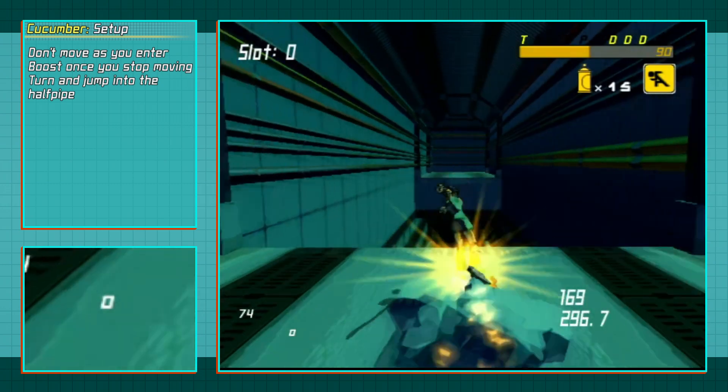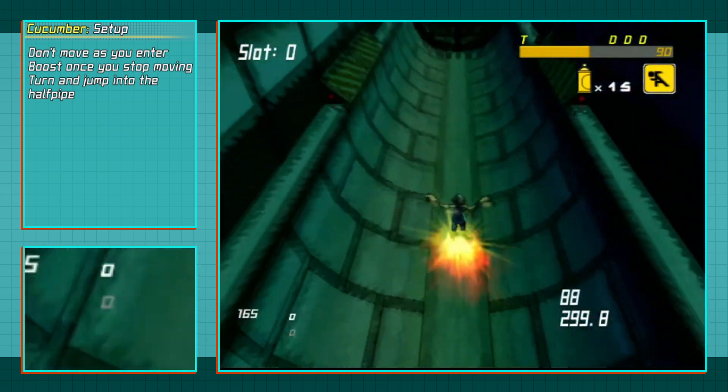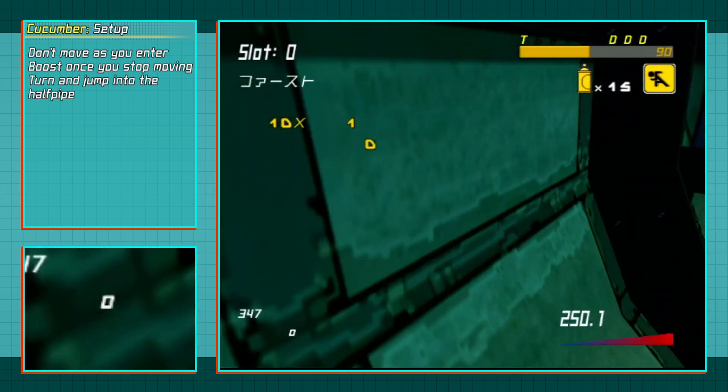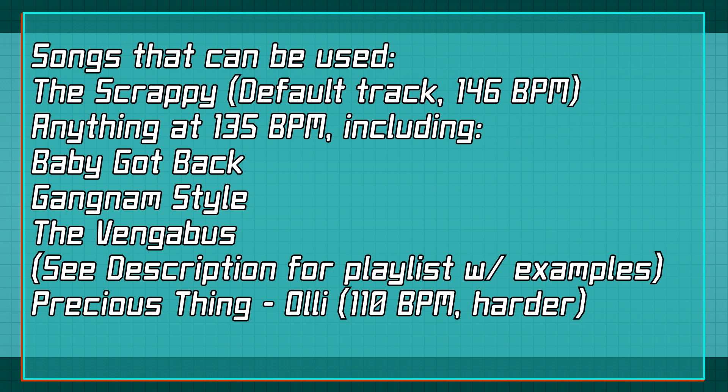That said, this is still a very easy trick to mess up, plus you'll need to find a timing method that's right for you. In my opinion, the best way is to use any method that works from the moment you boost. To manage that, you'll need to find a song with the right BPM, or you can use a metronome. Success has been found with songs that have 135 BPM, as well as a song at 146 BPM being The Scrappy, which will be the song that you hear by default entering sewers. The best thing I can advise is just experiment until you find something you're happy with, but for the sake of example I'm going to show a few examples with music, and one that will be with a metronome.